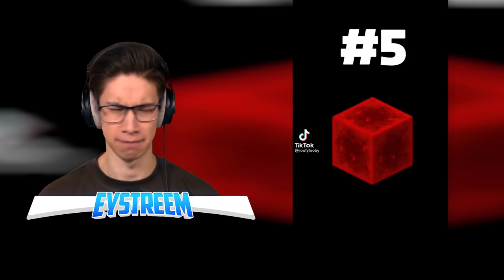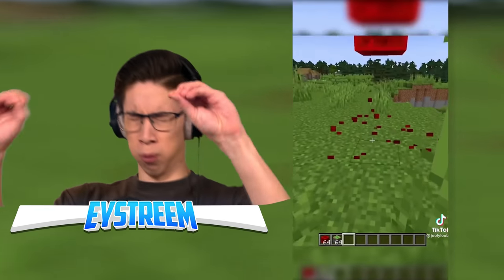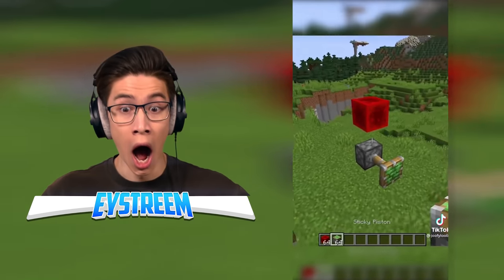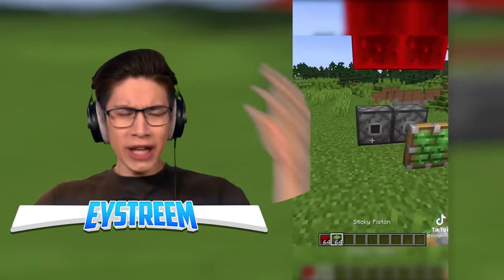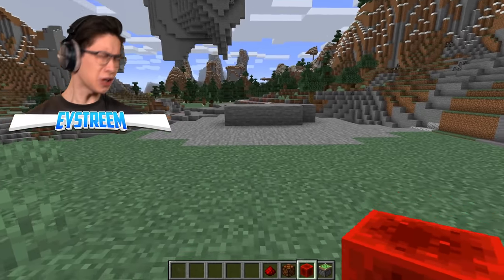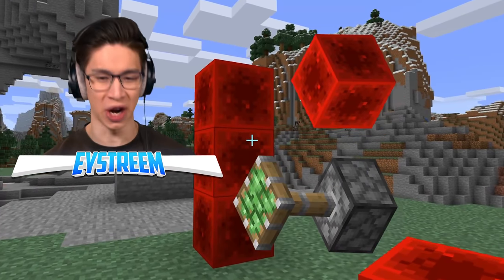Number 5: redstone blocks and pistons. For some reason, there's a way for redstone to travel through thin air. If you place a block of redstone in the sky and then place a piston two blocks below that, the piston will still be activated by the redstone block. Could someone let me know when redstone blocks suddenly gained this magical power of wireless redstone?